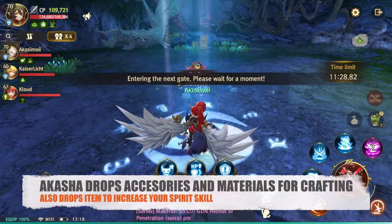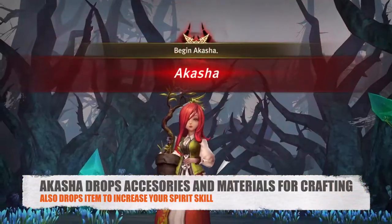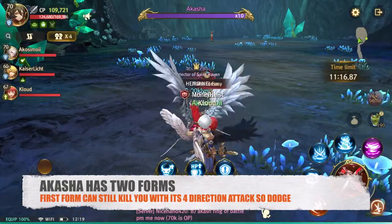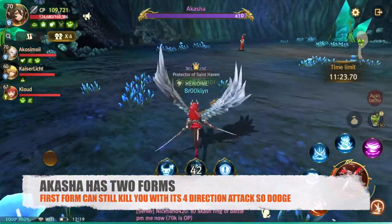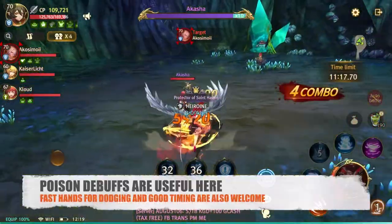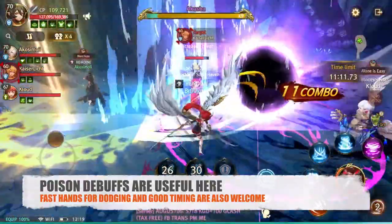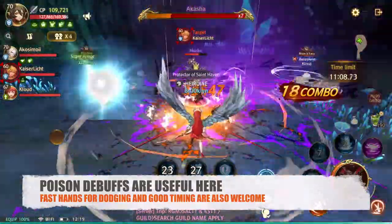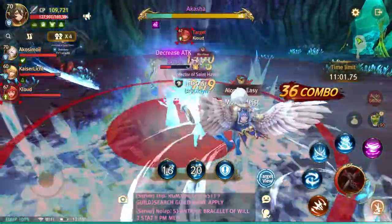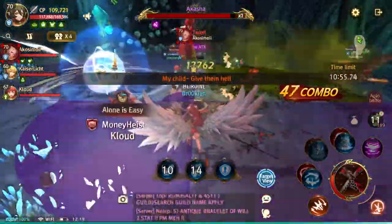Sorry for the lag. Akasha's first form usually has AOE attacks, but the thing is you should dodge inward, not outward, because the attacks start from inside then go out. Try to carry potions so you can sustain, especially if you don't have a healer. If you have someone that can debuff poison, that would be really useful — especially on her second form, because the poison is what really kills you.